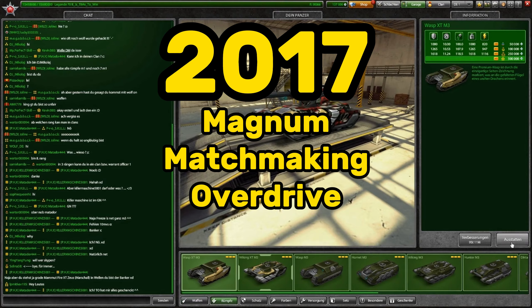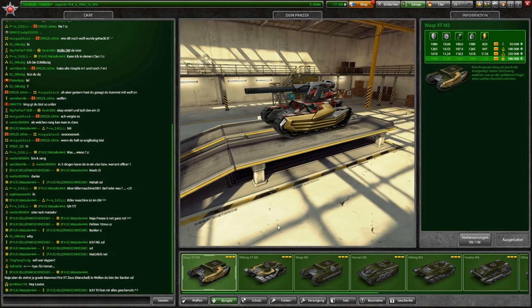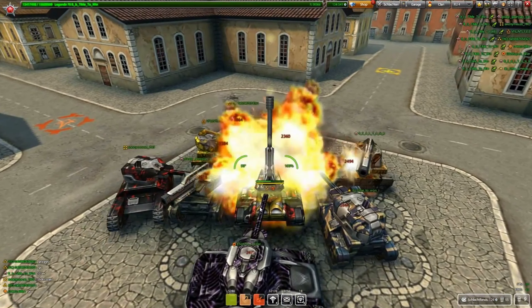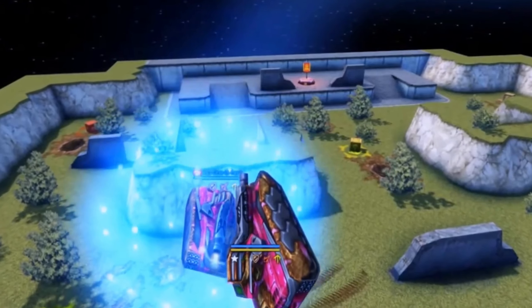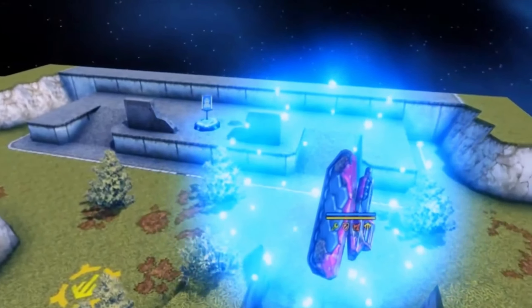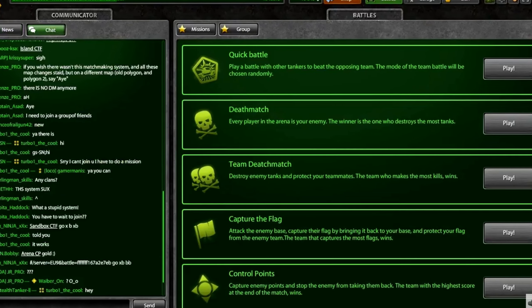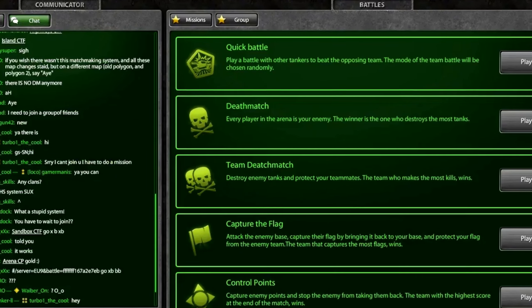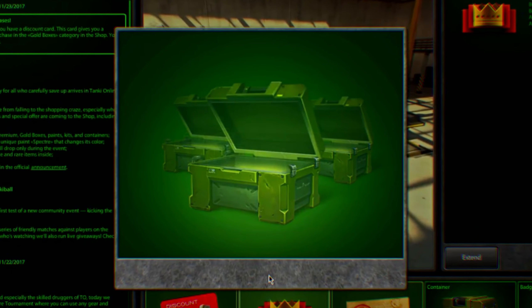2017: Magnum, matchmaking, and overdrives. On March 23rd, one of the most hated turrets in the game, Magnum, was released — a pretty unique turret to say the least. On July 12th, the overdrive mechanic arrived, and it was different compared to now — it gave every supply to the user and nearby allies. On October 12th, one of the most hated updates in the game's history was released: matchmaking. This update combined all battles into one big list and made finding a battle automatic. The addition of containers is also worth mentioning.